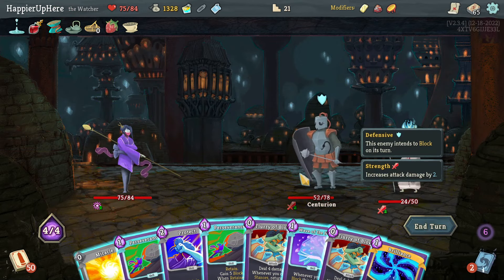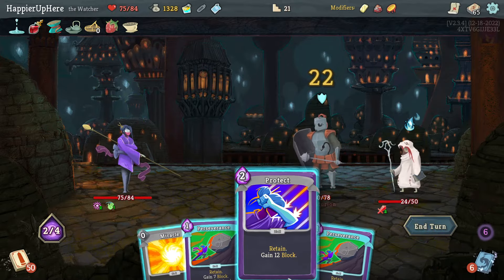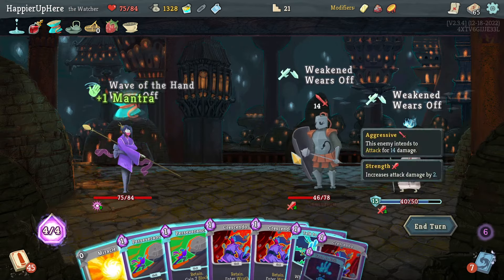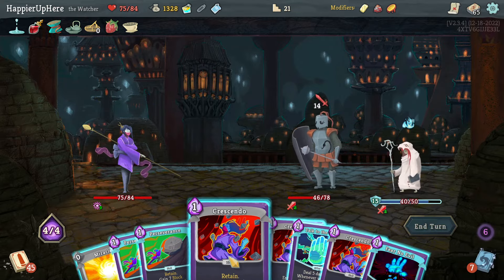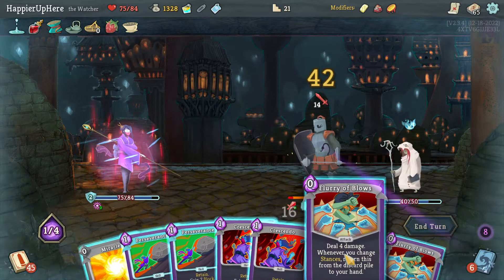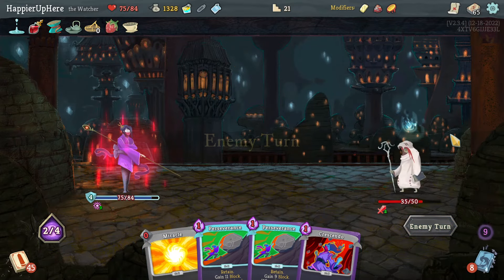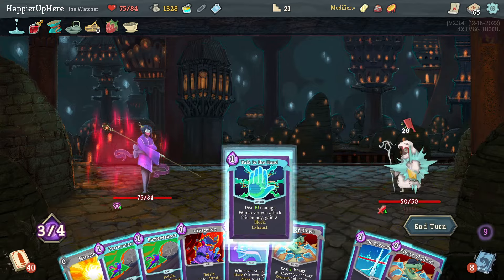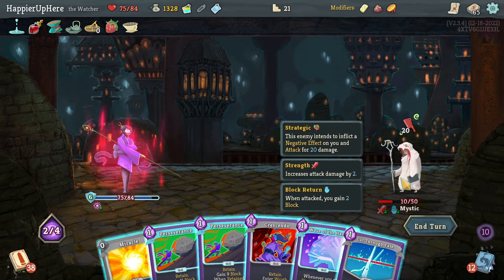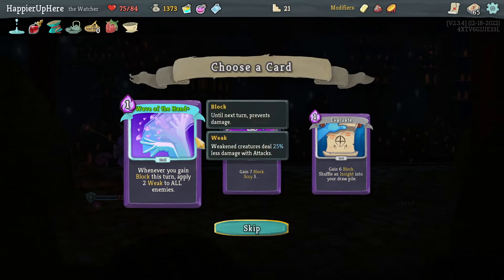No reason not to Wave the Hand - I have the energy. Play a Protect to apply Weakness, but one Protect wasn't enough - I wasn't being attacked so that wasn't the best play. Crescendo here because I have Flurry of Blows and can exit Wrath with Fear No Evil. Should have done Talk to the Hand first. Fear No Evil to kill one, then Crescendo to play more Flurry of Blows. I'm being attacked but should be fine with Cut Through Fate.